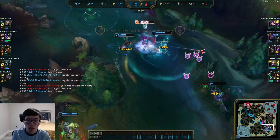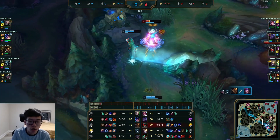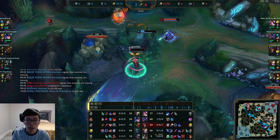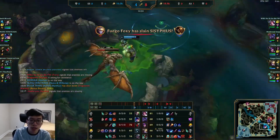The score is currently 2-6. My whole team is kind of just dying - top 0-2, jungle 0-2, AD 0-2. We're able to pick up a kill, and it's not too shabby.